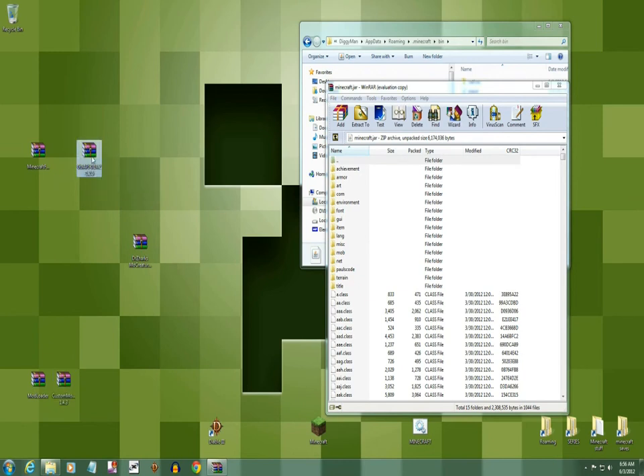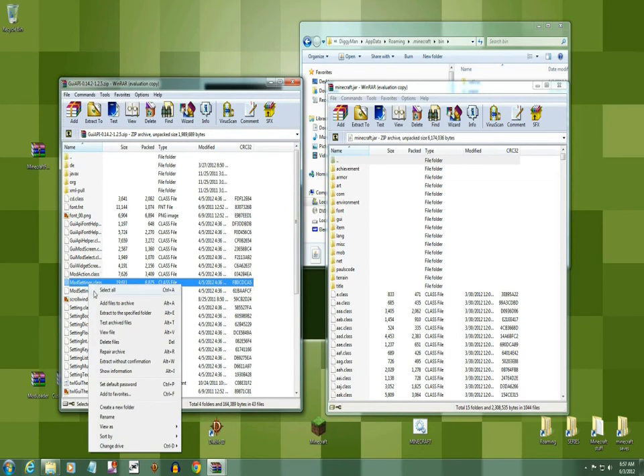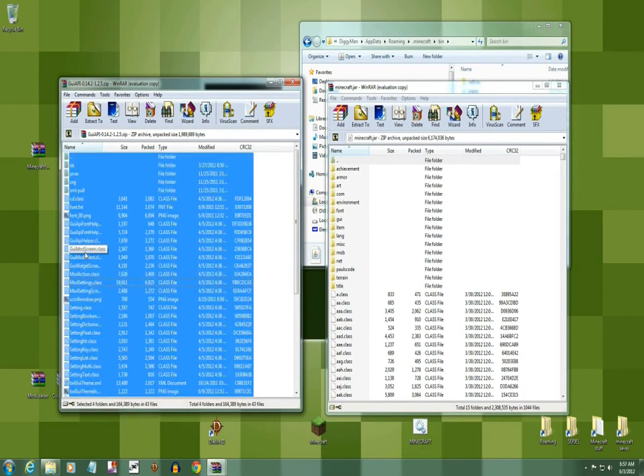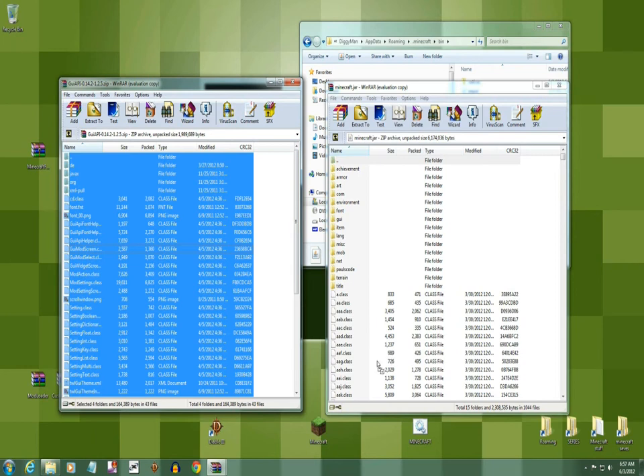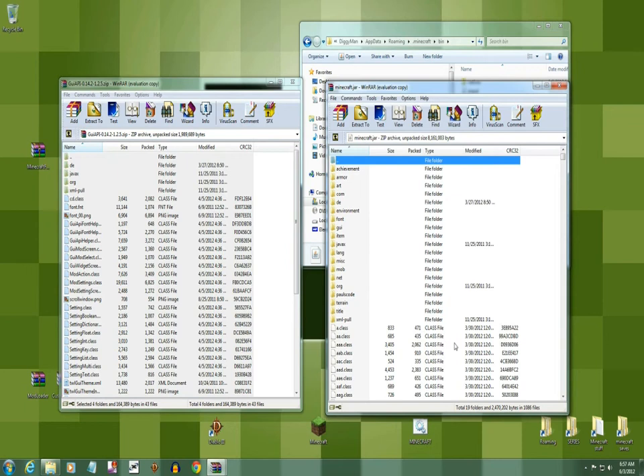Now you're gonna go to your GUI API. Same thing — open it up, right-click, select all files, left-click, hold it down, and bring them over your class files in the jar. Let go. Now that's in there.